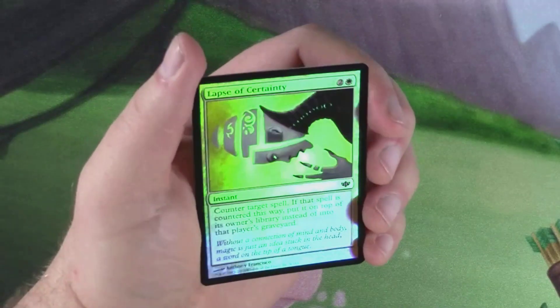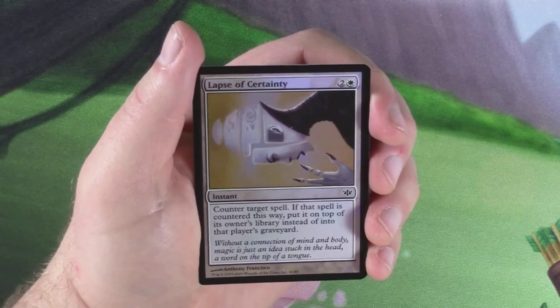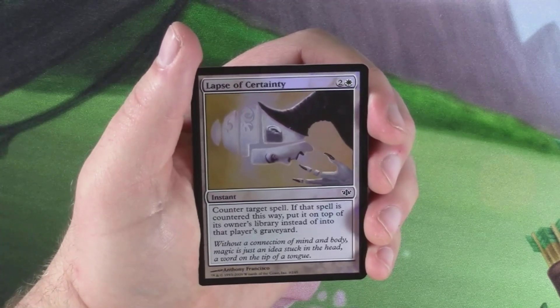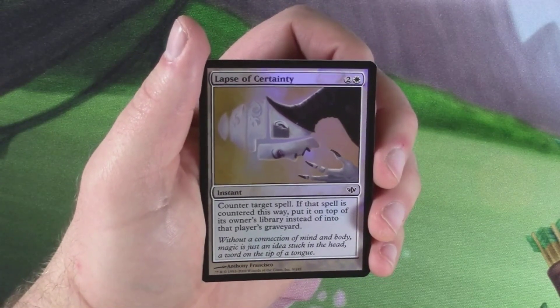But it is a white foil — Lapse of Certainty, an instant for two colorless and a white. Counter target spell. If that spell is countered this way, put it on top of its owner's library instead of into that player's graveyard. A really cool card to have in your Daxos Commander deck.